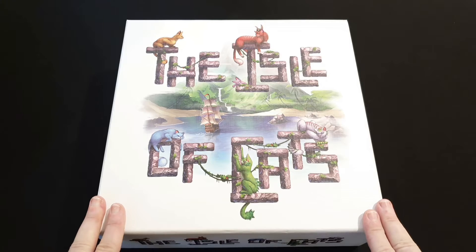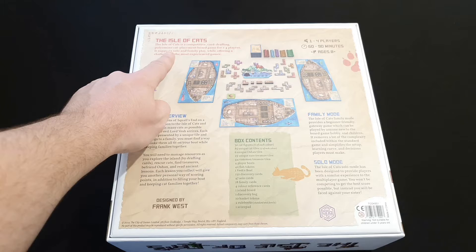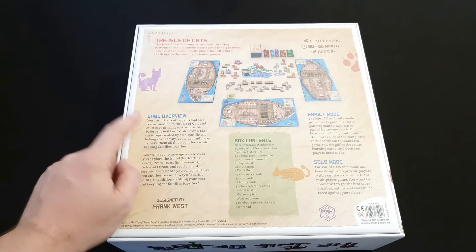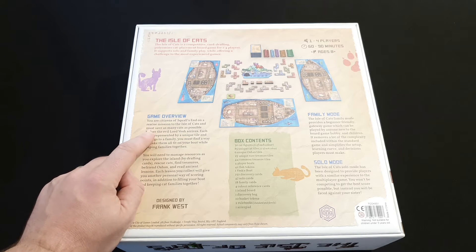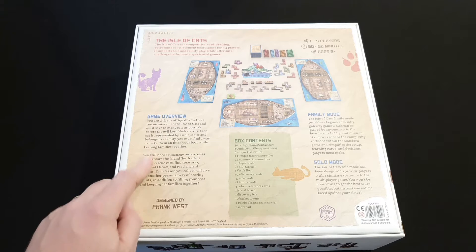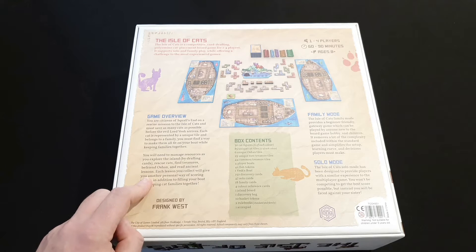This is the Isle of Cats. Let's take a look at the back of the box. It's a competitive card-drafting polyomino cat placement board game that supports solo and family play while offering a challenge to the most experienced gamer. You are citizens of Squall's End on a rescue mission to the Isle of Cats, saving as many cats as possible before the evil Lord Vesh arrives. Each cat is represented by a unique tile and belongs to a family. You must find a way to make them all fit on your boat while keeping families together. You'll manage resources by drafting cards, rescuing cats, finding treasure, befriending Oshaks, and reading ancient lessons — each giving you another personal way of scoring points.